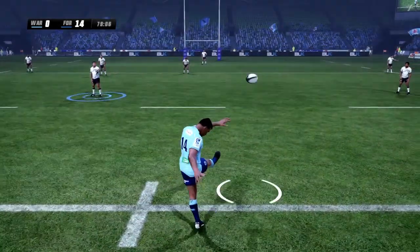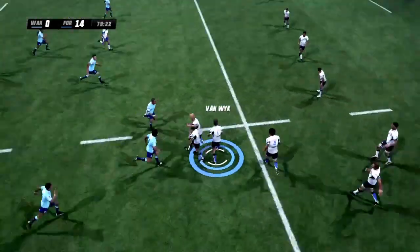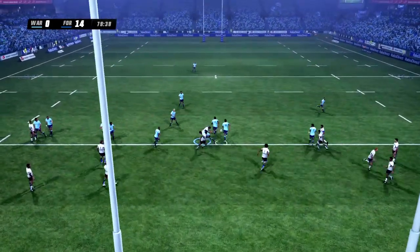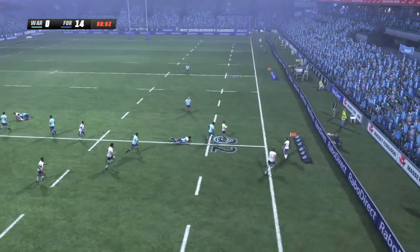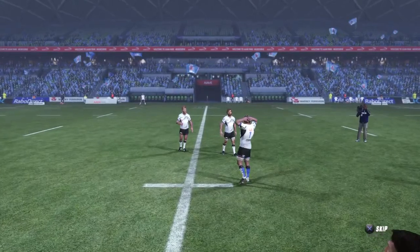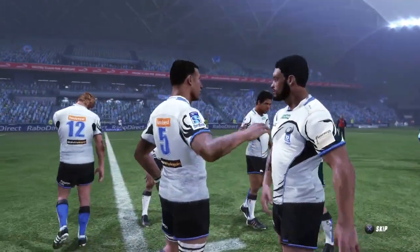We have about a minute to go. Not much time remaining. Godwin bursting through — Albie Matheson, if he got that pass off to Maraghan it could have been a pretty phenomenal play. But the Western Force would take it nonetheless as they win over the Waratahs 14-0.